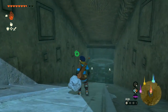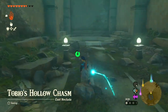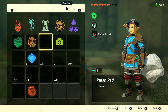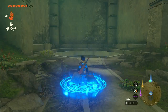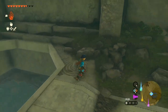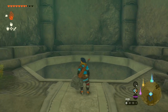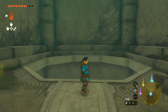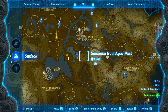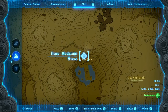What I recommend doing is, before opening the hole, come here and use your travel medallion and place it. Then you need to take the mask and put it — place it on the pedestal in the middle of the circle. They'll give you a cutscene and complete this mission, 'Guidance from Ages Past.' Because you have the travel medallion, you want to come back here.